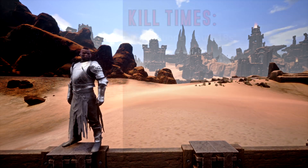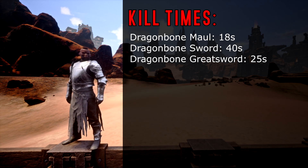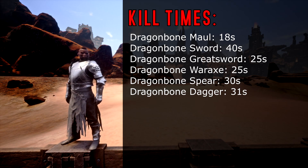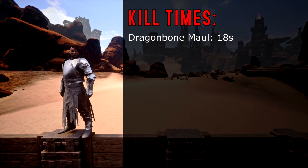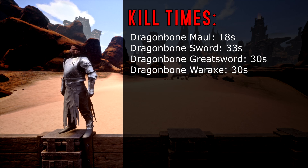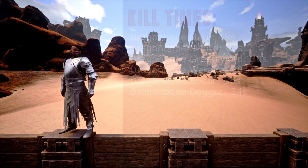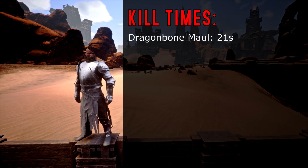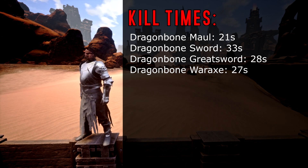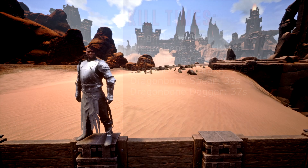For Eri the Ravager, the Dragon Daggers took 35 seconds. Moving on to Spinnus the Marauder: the Dragon Maul took 18 seconds, the Dragon Sword took 40 seconds, the Dragon Great Sword took 25 seconds, the Dragon War Axe took 25 seconds, the Dragon Spear took 30 seconds, and the Dragon Dagger took 31 seconds. For Dacius the Sharp: the Dragon Maul took 18 seconds, the Dragon Sword took 33 seconds, the Dragon Great Sword took 30 seconds, the Dragon War Axe took 30 seconds, the Dragon Spear took 36 seconds, and the Dragon Daggers took 34 seconds. For Kisthis the Flesh Terror: the Dragon Maul took 21 seconds, the Dragon Sword took 33 seconds, the Dragon Great Sword took 28 seconds, the Dragon War Axe took 27 seconds, the Dragon Spear took 33 seconds, and the Dragon Daggers took 37 seconds.